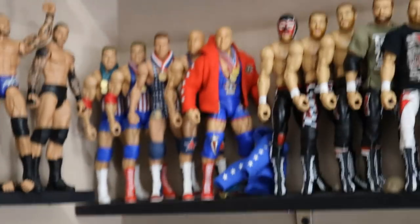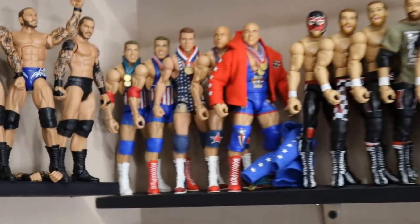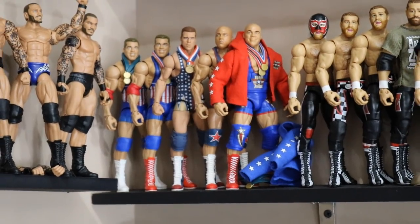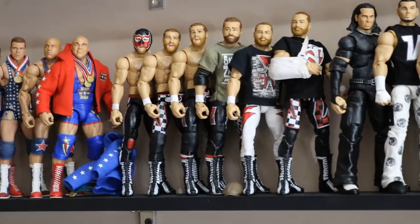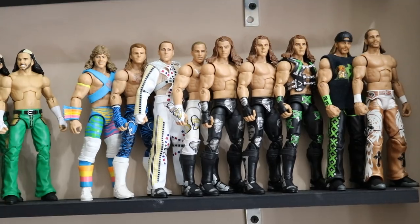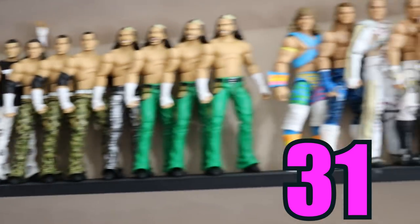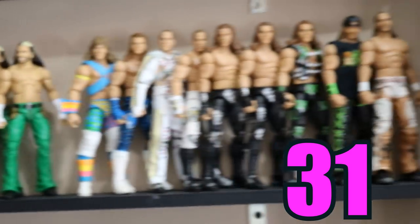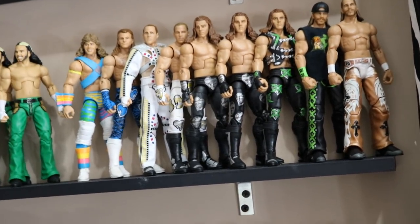On this next row we have Kurt Angle, Sami Zayn, Matt Hardy, and HBK — four very talented guys. This is our first row in this section with four different superstars. We have six Angles including one I'm currently making as a custom, six Sami Zayns — making 12 together — 10 Matt Hardys, and nine HBKs, bringing the total on this row to 31. I did not think there were 30 figures on here. That big whopping 10 from Matt Hardy and nine HBKs — I thought I had like six or something.